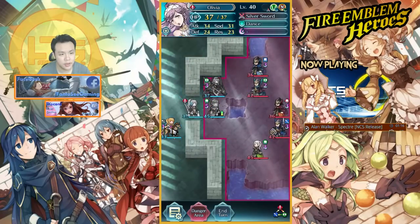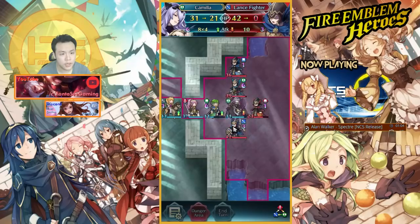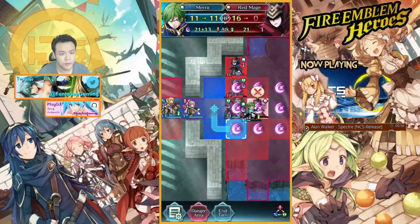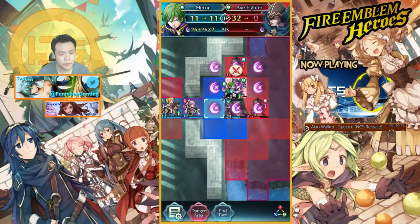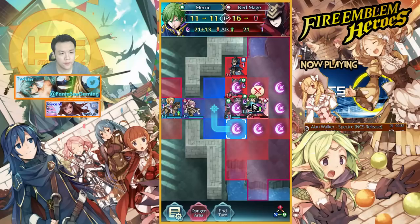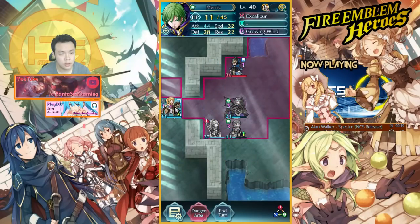Now I'm gonna use Camilla to finish this guy off. This mage probably shouldn't be able to kill me. I can kill this axe fighter or blue mage in one turn — I can nuke him. I don't think this red mage can kill my Camilla in one turn, so I should probably kill the red mage and the axe fighter first. I'm gonna kill the red mage — move up, use the dance, finish him off.